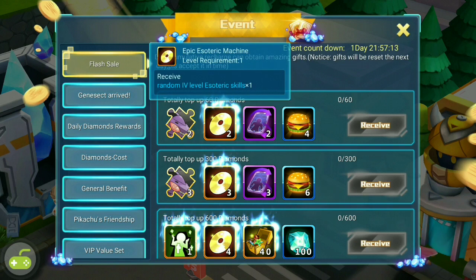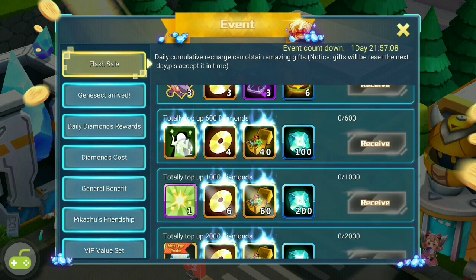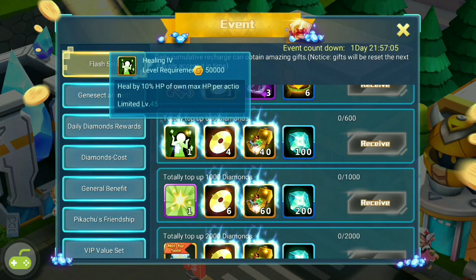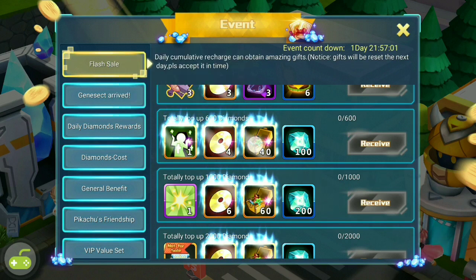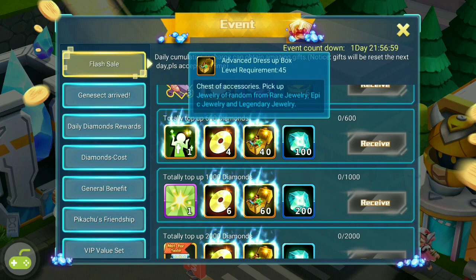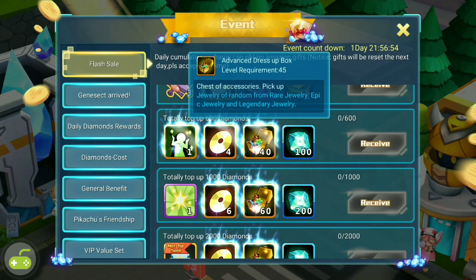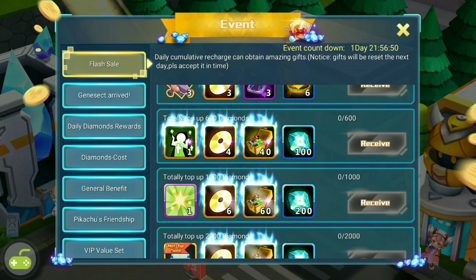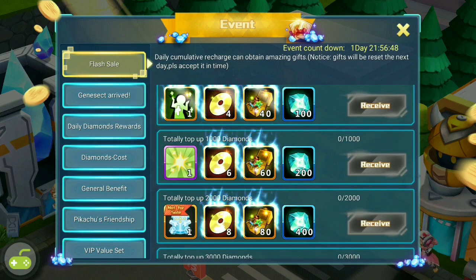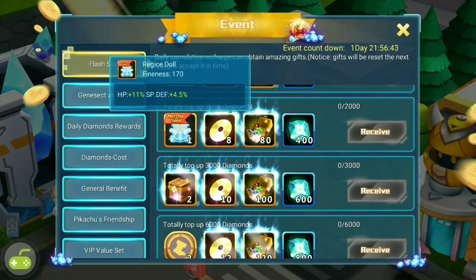We have a random level 4 skill, which is okay. This is the second ability, which is not that great but still. Helium — this is a good thing for 600 diamonds. You have random rare jewelry, epic jewelry, and legendary jewelry. Well, this is not that great but still it's good, so I would actually recommend that. For 600, Helium is always a good thing.